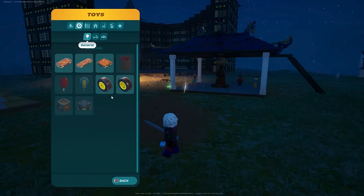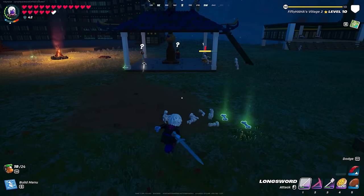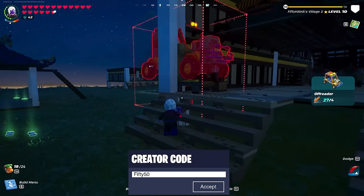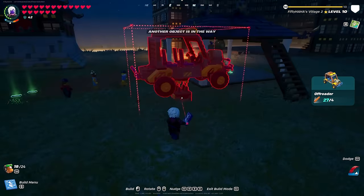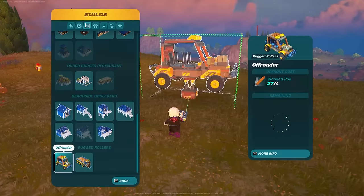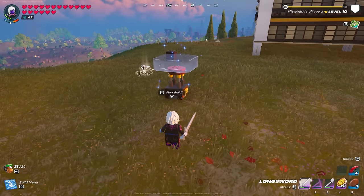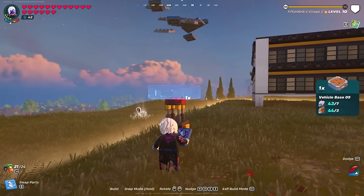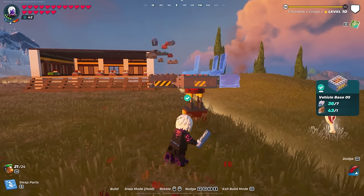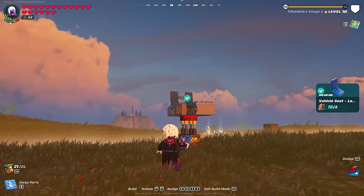Now that I have all of the materials I should be able to build my first vehicle. It looks like we can actually build both vehicles, but first I want to build the Off Rotor, which I think will be super cool. It is officially daytime, so if I place this down I should just be able to start building right away. There are only five stages so we should be able to build this pretty quickly.